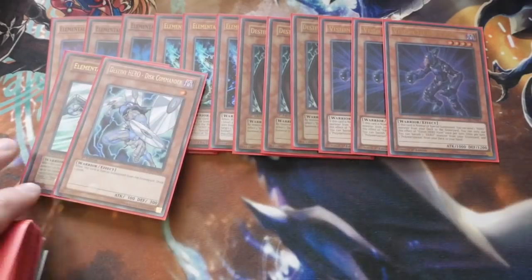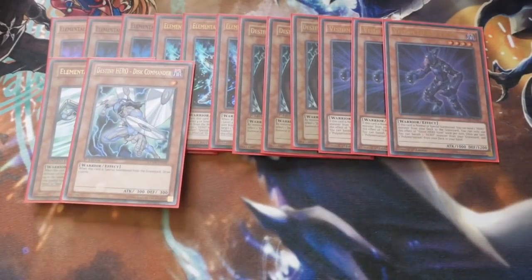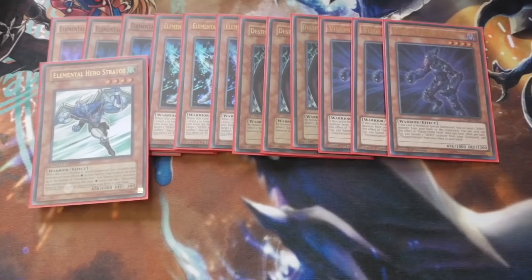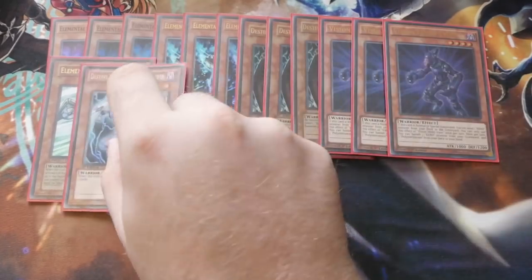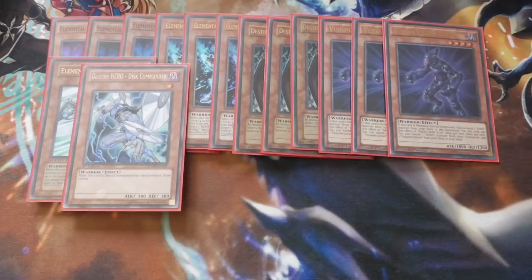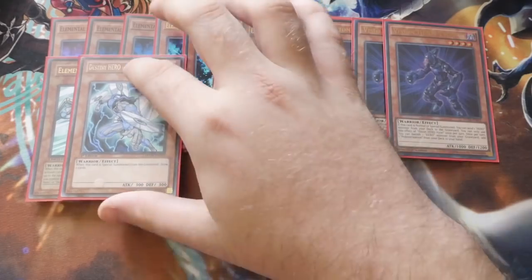Lastly we've got Destiny Hero Disc Commander. It's now at 3 but I'm only playing it at 1 because it is a nice Isolde target. Keep in mind it's only once per duel and it can't be special summoned the turn it's sent. So for example if we go Isolde into Disc Commander, turn Disc Commander into Dark Claw, we then need one of our traps to bring this guy back to get the draw effect. Those draws can get you into hand traps or something that can disrupt your opponent, so you've got to be very careful when you use it. One I think is more than enough — three is way too cloggy.